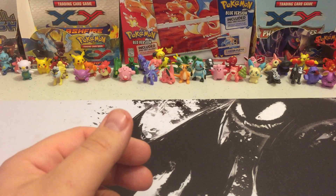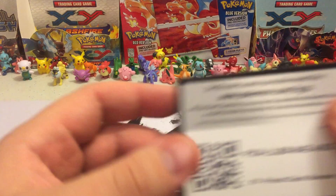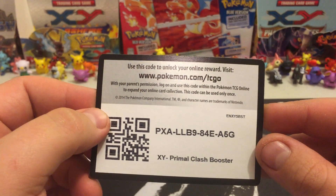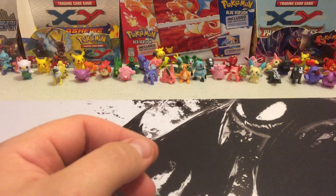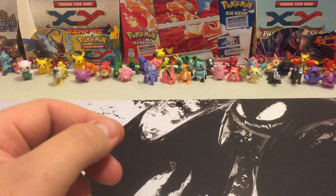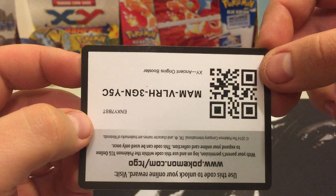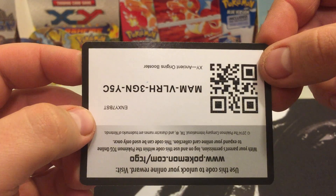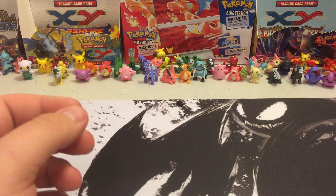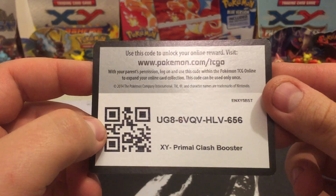I've got some more code cards for you guys. Next one is a Primal Clash booster. Next one is going to be upside down, just because I know some of you are too lazy to get the upside down ones. I might not have done that fast enough to put it upside down, but here's this one — it's Ancient Origins.